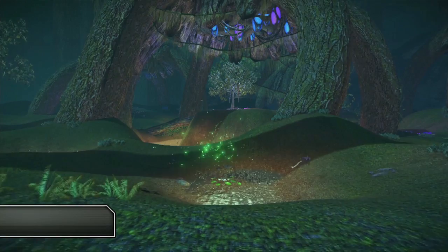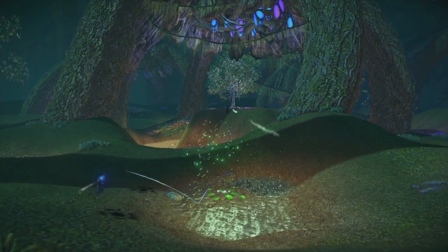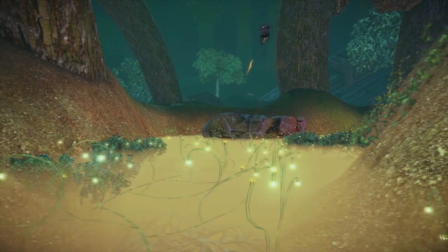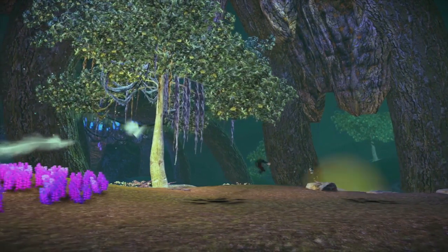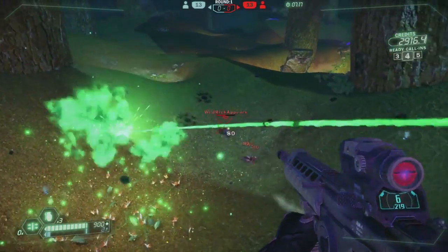A brand new arena map, Hinterlands, features a lush center island surrounded by a moat of deadly acid. Hinterlands is an arena map that takes place in a really fantastical setting. You'll notice the plant life in this map is bioluminescent, so you'll get orange, green, and pink flowers lending themselves to the coloring and variation of the map.